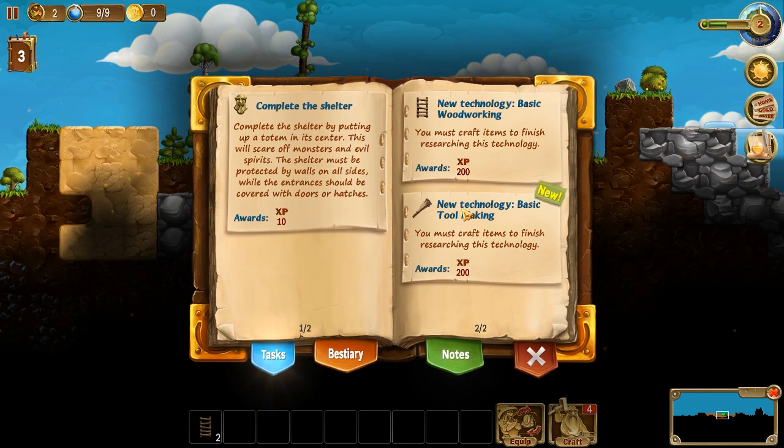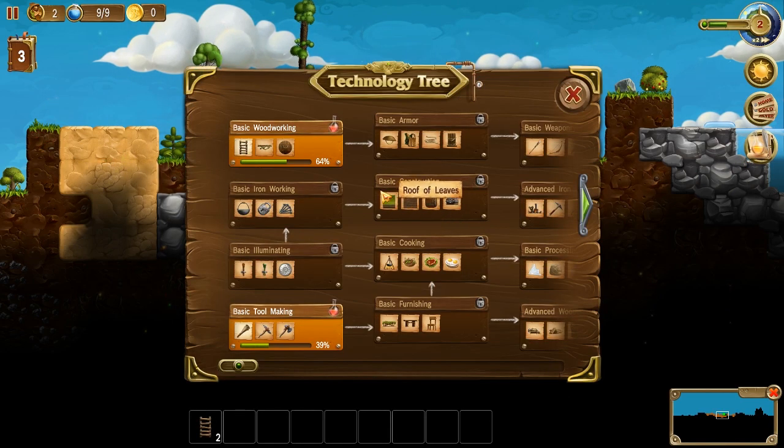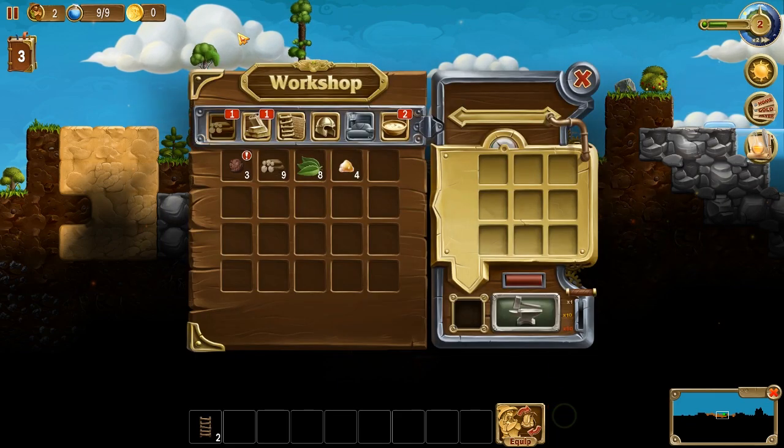Let's see what more tasks we got going on here. So we got some really, really basic things in the beginning. You must craft items to finish researching this technology, and the same for this one. So let's see here — this should be the technology tree and where we can unlock different things. So once we craft these things, we will progress this bar like an XP bar, and once we get there, we should be able to progress to the next one. So why don't we go and perhaps make a wooden hatch, and maybe some more ladders, and maybe some more tools, some proper axe and pickaxe. That should help out a lot with going through and gathering more stuff.